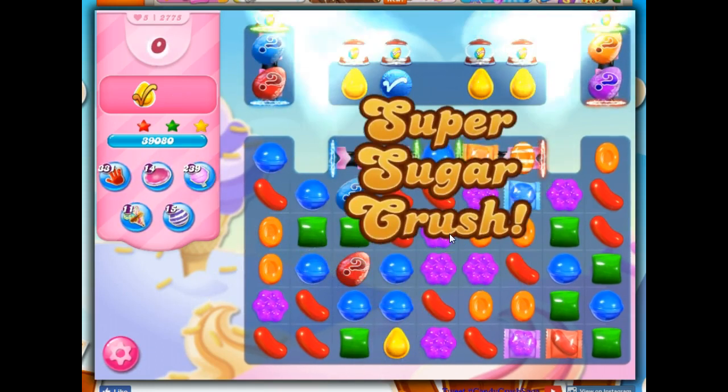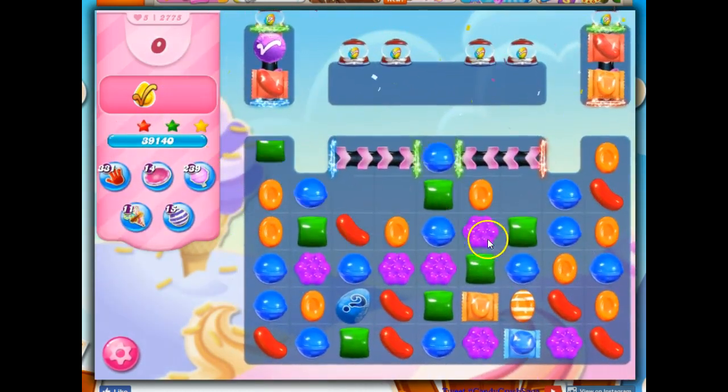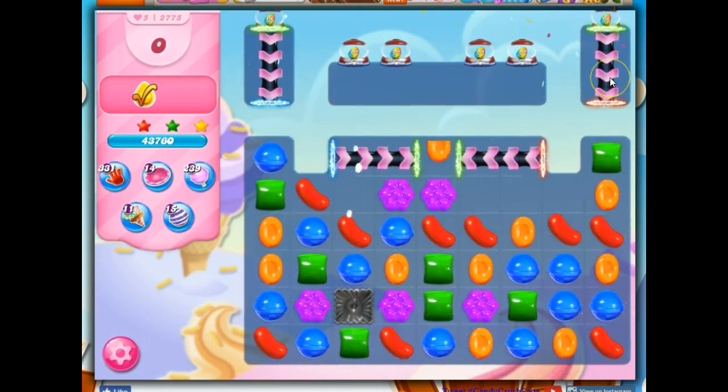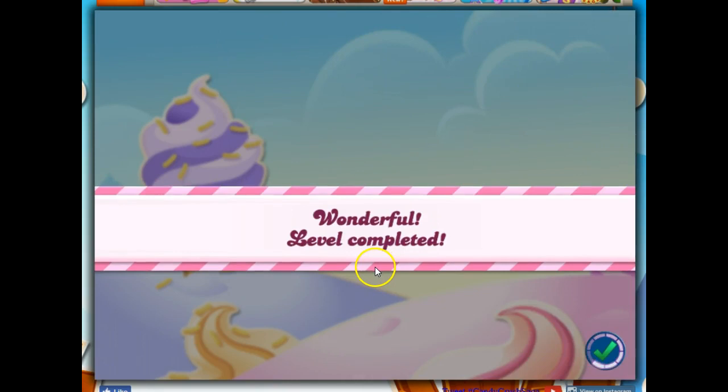So that's how I beat this level. That was my third playthrough for recording purposes. Again, you need some luck because of the mystery candies, but then you have to be able to make those wise decisions, like delaying the color bomb stripe combo until things fall into position. I had a blue right there, and that's what saved me.